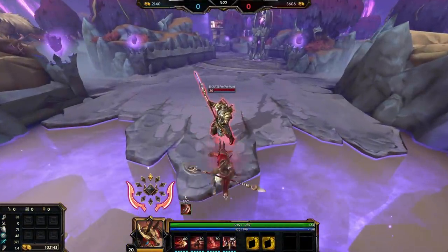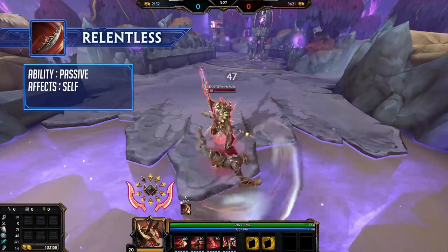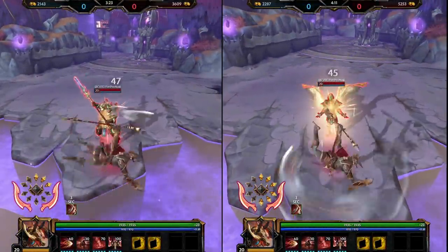Set's passive is Relentless. As Set attacks enemies, he gains increased attack speed, stacking to a maximum of ten stacks. If Horus is the enemy being attacked, Set gains two stacks.